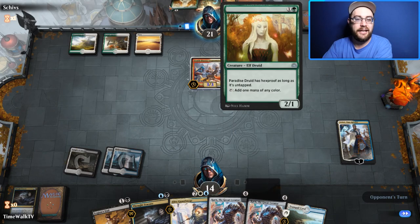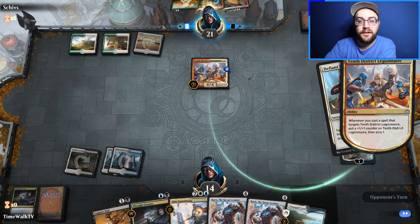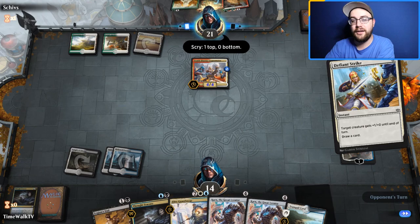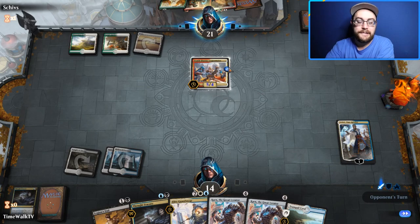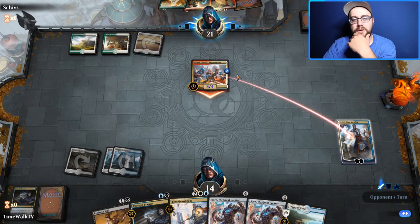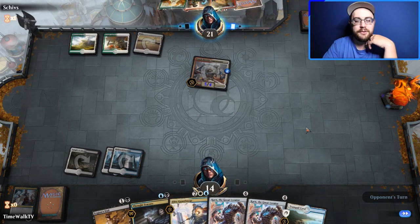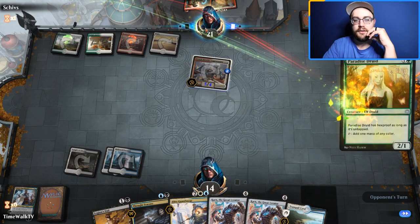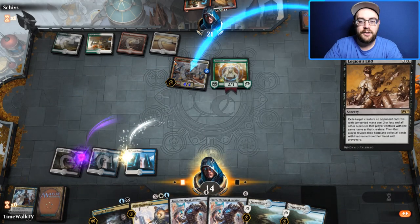Teferi is going to bite the dust on this one. They should have held priority on their upkeep to Defiant Strike, scry, then draw a card to find a red land — that's probably what they found. A little overkill to kill our Teferi, but we'll use it as a 5/4. We'll probably Legion's End their creature this turn — there's the red mana.